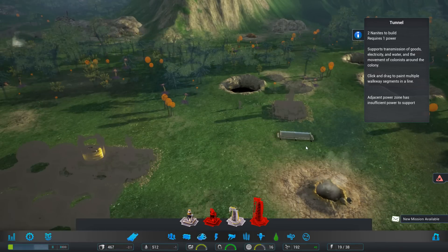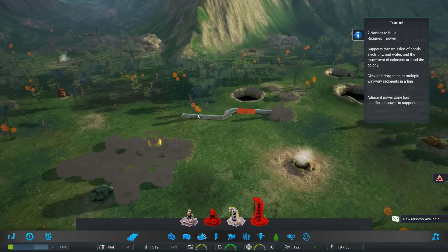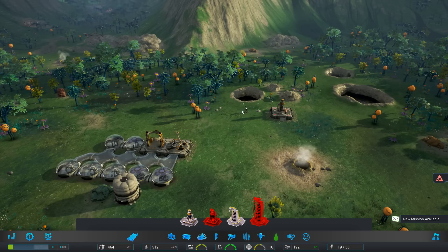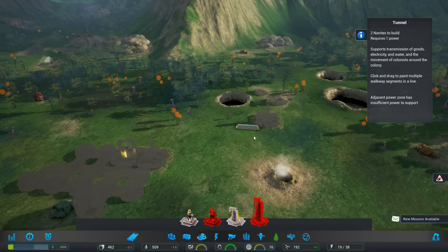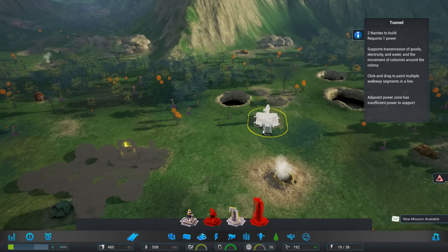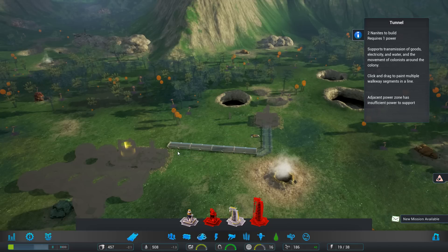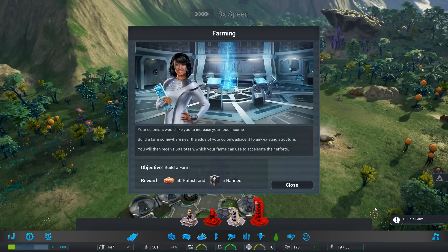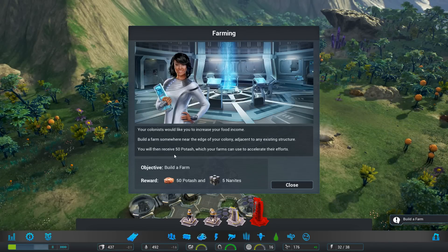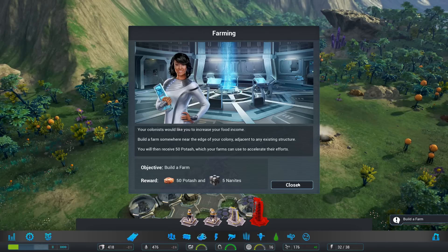We probably need to connect the water pump to our base. We'll bring the tunnel down here and then build it across. Farming time - your colonists would like to increase their food income. Build a farm somewhere near the edge of your colony adjacent to any existing structure, and you'll receive 50 potash which your farm can use to accelerate their efforts.